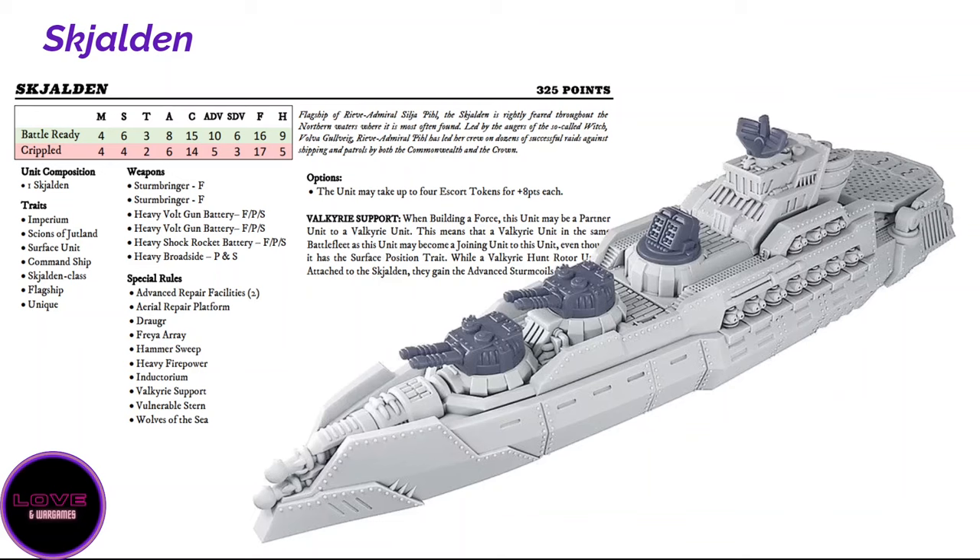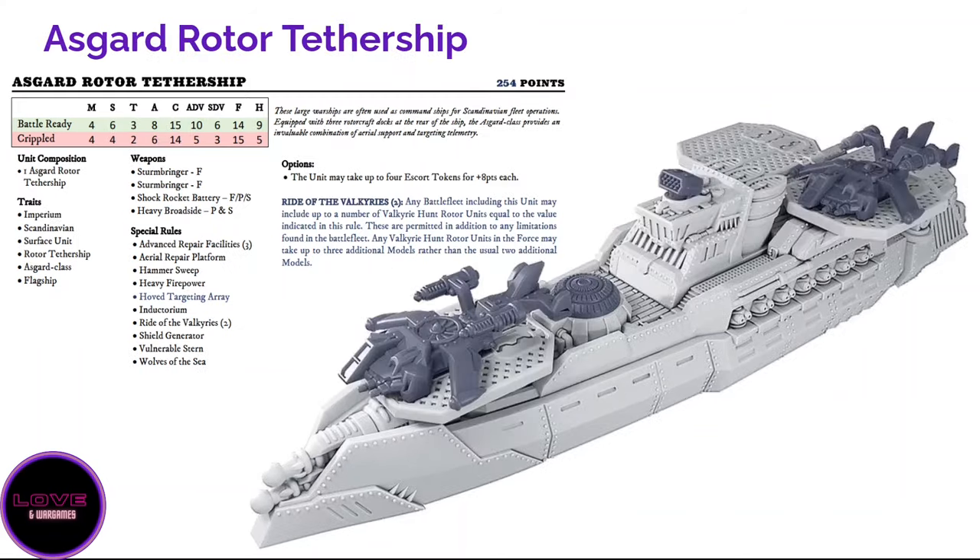Apart from that, the Skeleton boards even better than the Valhalla — it goes to Fray 17 when crippled and can take four escort tokens. With attached ships you can end up at Fray 25-plus, and nothing resists boarding from this ship. It can also be even more resilient with an extra escort token. So if you really want a tough cookie, the Skeleton might actually be tougher than the Valhalla.